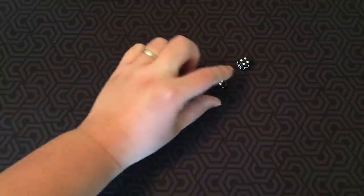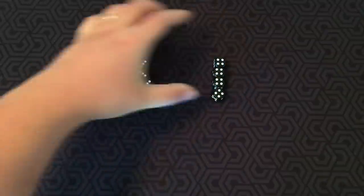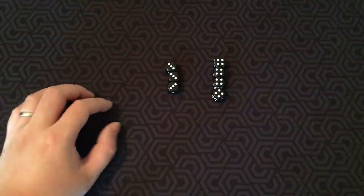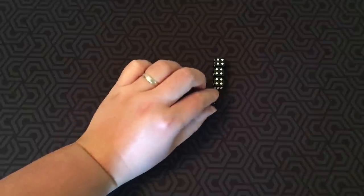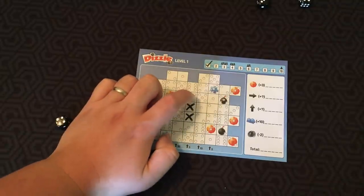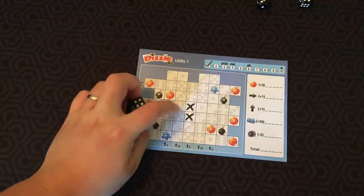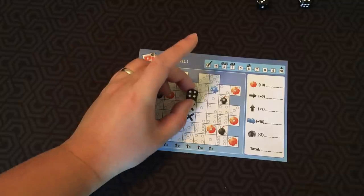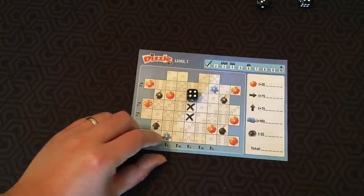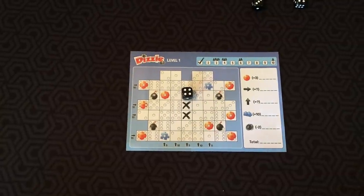Once you've rolled your dice, you sort them in ascending order. There's only threes and fours here, but if it had been a different spread, you would just sort them accordingly. Then, in a clockwise direction beginning with the starting player, each player takes exactly one die and puts it on a field on their game sheet. The die must be put on an unused field — one that does not contain an X. Also, the field has to match the number of pips, so I couldn't put this four on a six space. The first die you choose has to be placed horizontally or vertically next to any field that has already been crossed out.